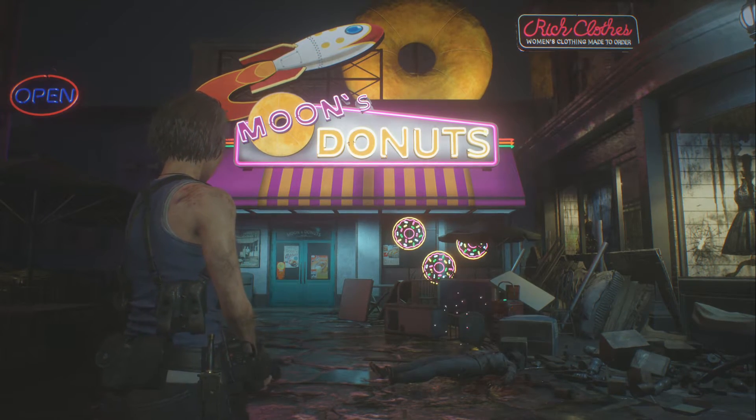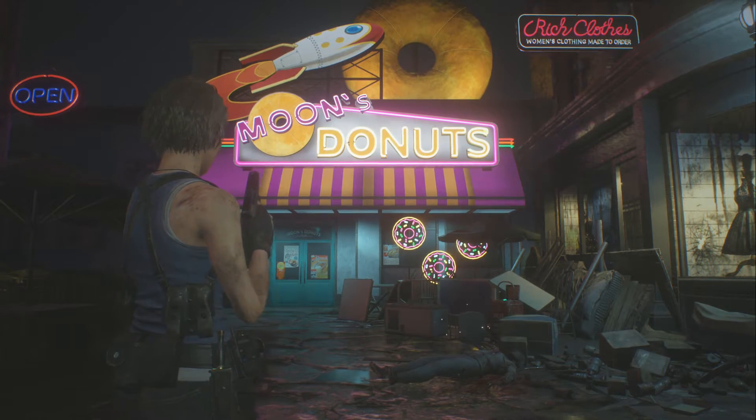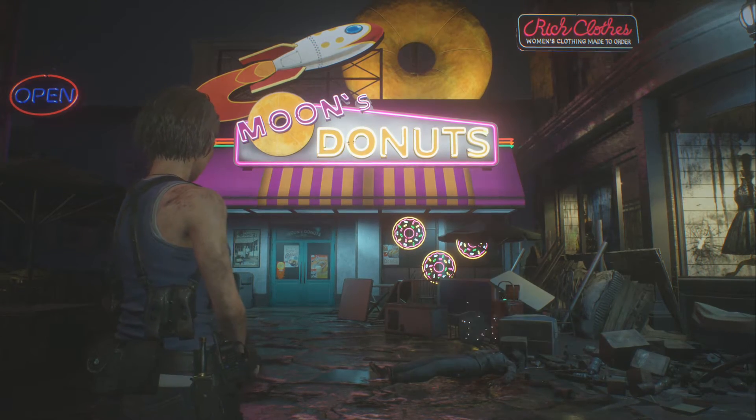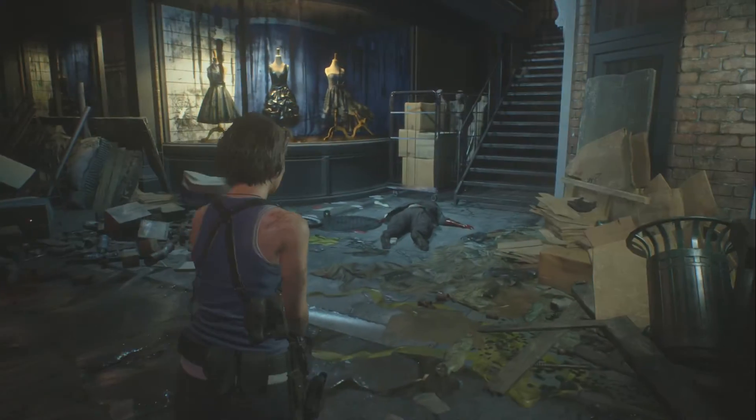What is up ladies and gentlemen, this is Cole Stride here and welcome back to Resident Evil 3: the Raccoon City demo. Today I'm going to show you where to find the first attachment for your pistol, where the safe is located, and where the password to unlock that safe is in this demo.